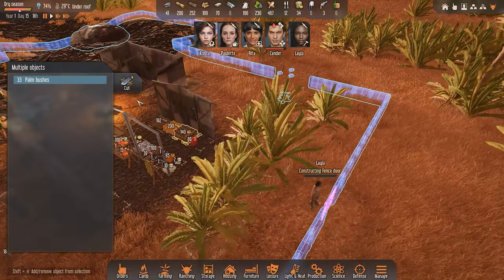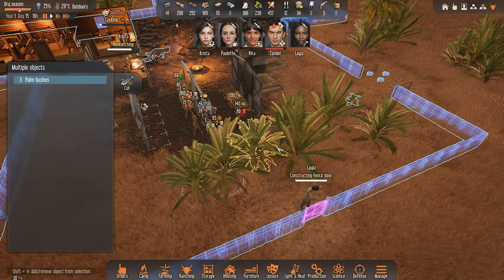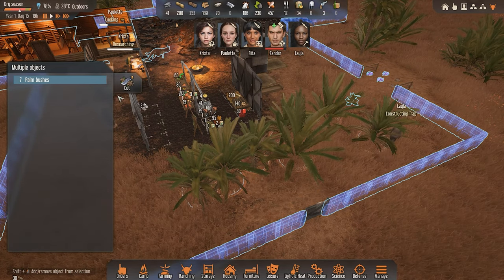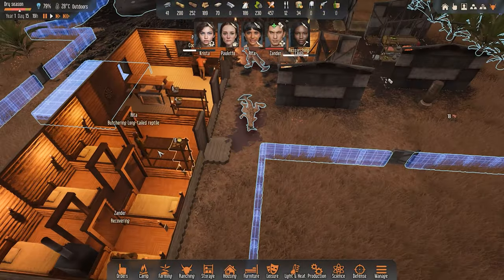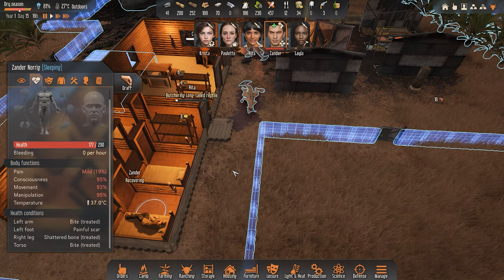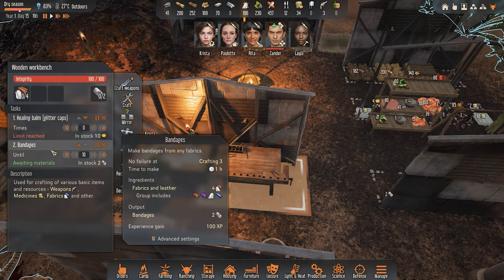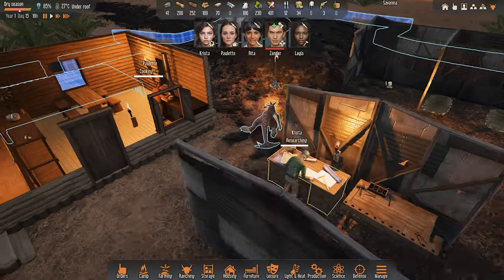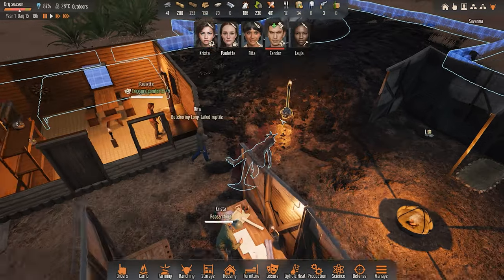I need to get rid of these bushes. Can I get rid of you? There's 33 bushes - that's way too many. Cut you up. Xander is back - wait, no, he's not. He got treated nicely. We wasted a couple of bandages - let's go make some more bandages. We have 10 in the pipeline, let's wait until that's done. Did somebody already butcher that? We got 24 meat - excellent.